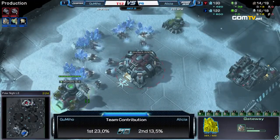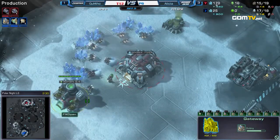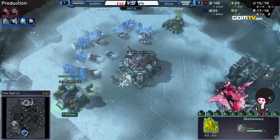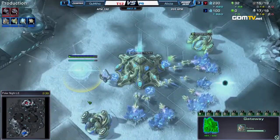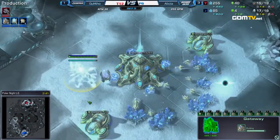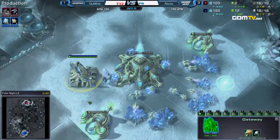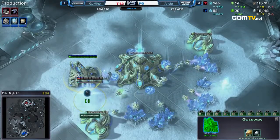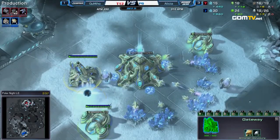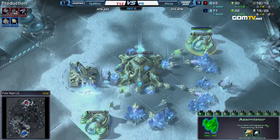It's quite important for him that he takes this. If they want to win today, Lucky has to defeat Innovation to bring it to an ace match. If you look at that team contribution at the bottom, you see Gumiho is actually the highest ranked contributor — and that actually includes Wings of Liberty stats, which is part of the reason why he is so highly ranked. He just has such great consistency in Team League, coming out and doing what he needs to do and showing good games.